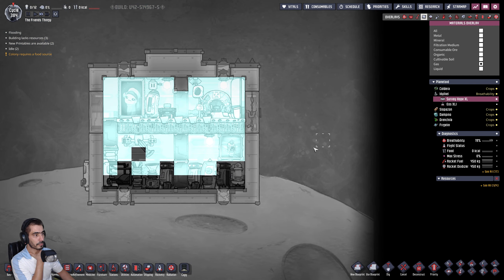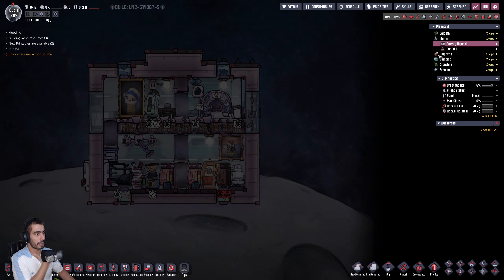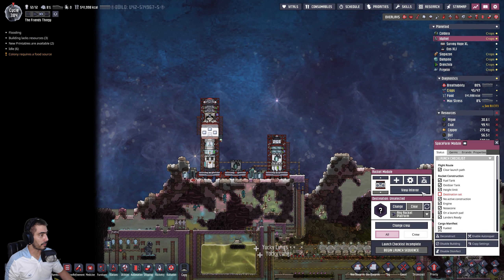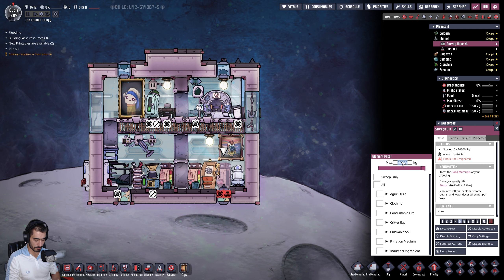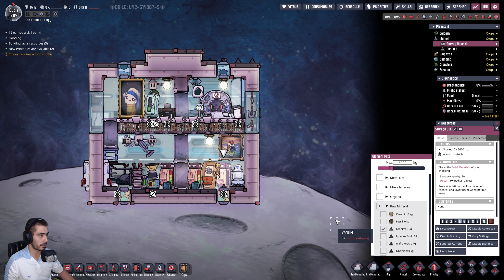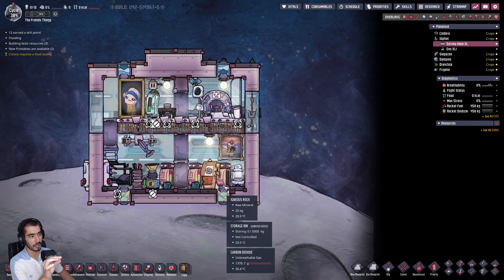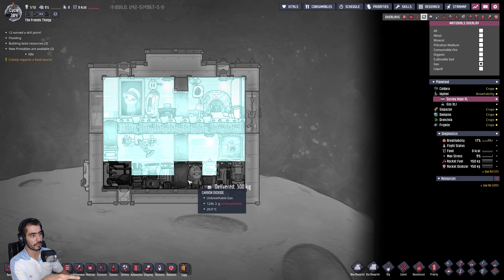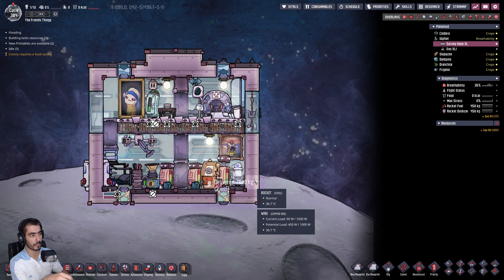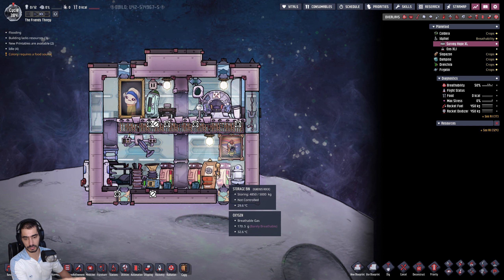My purpose is to empty this of carbon dioxide and leave as much oxygen as possible. I will be returning here shortly. So that's done, which is good. I want to have this with... let's say five tons of granite. They're gonna put five tons of granite in here, and hopefully things will be better.